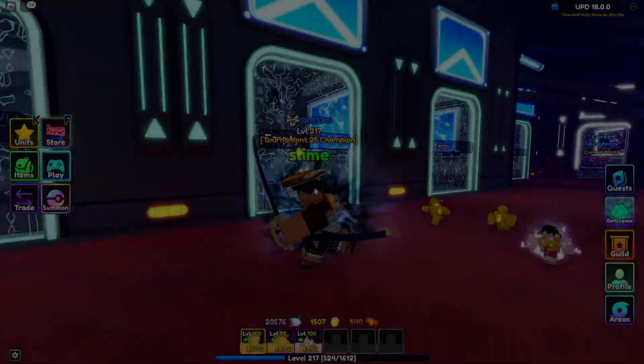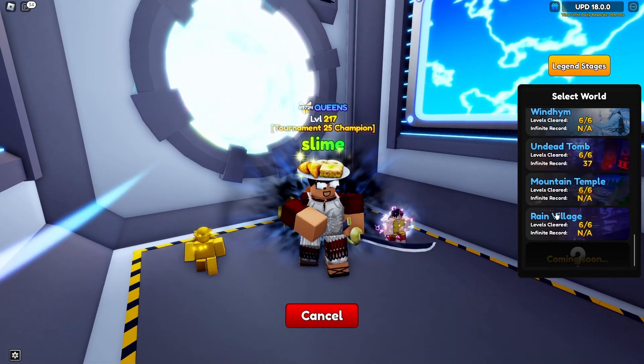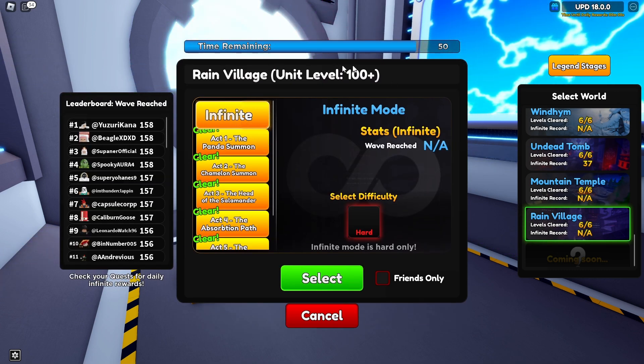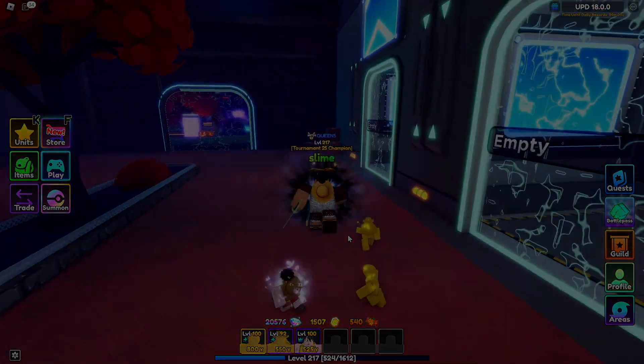The eighth and very unreliable way of getting star remnants is through star golems. The star golem is a boss that will only spawn in the latest infinite mode — as of this video, that's Rain Village. It has about a 10% chance of spawning randomly on any wave, but if it does, that's a free star remnant while you're doing infinite mode.